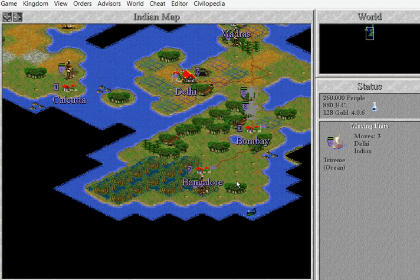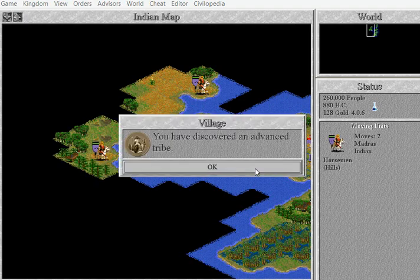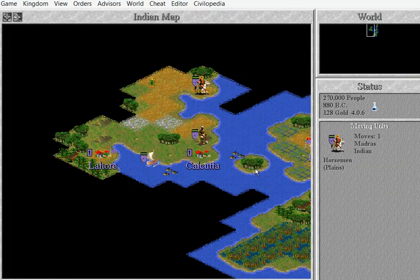Here we are — I've got a settler. I'm going to keep to the coastline. A never advanced tribe — holy crap! Lahore — look at that, sounds wrong.